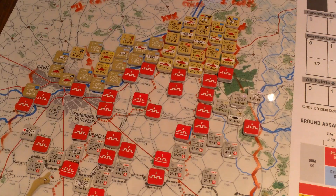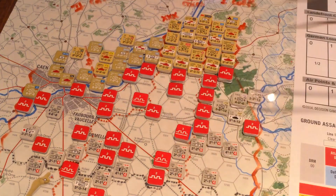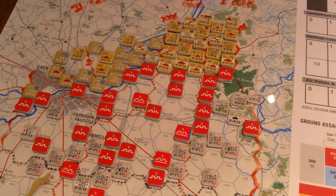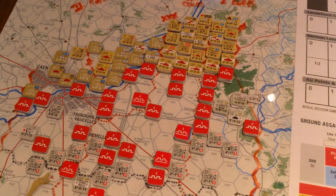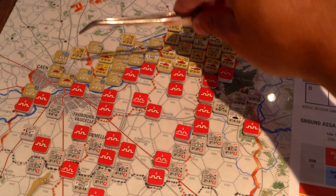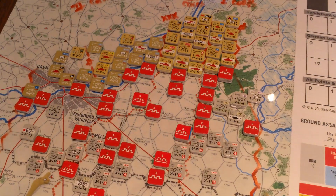The scenario we're playing is Scenario 1, Operation Goodwood: The Whole Front in Flames. Operation Goodwood was the British breakout — or I guess attempt at a breakout — from just north and east of Caen in Normandy. So the channel is up there somewhere, you can see it. Basically they are attempting to just smash through the German lines and get a breakthrough here.